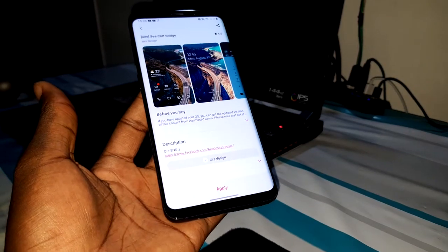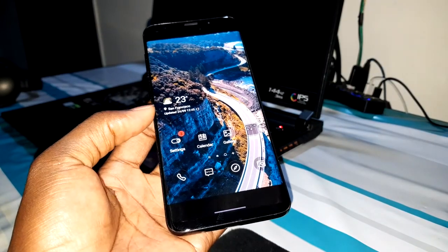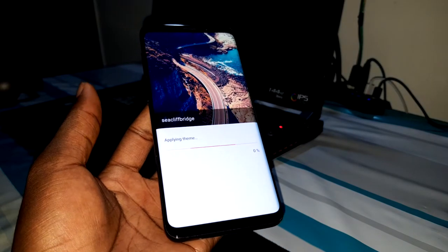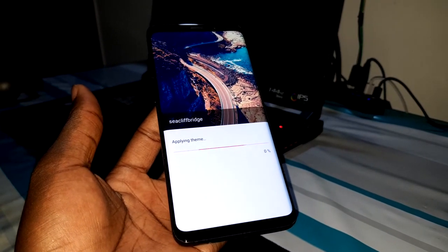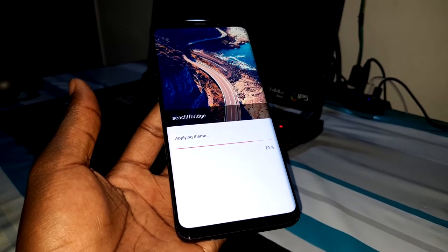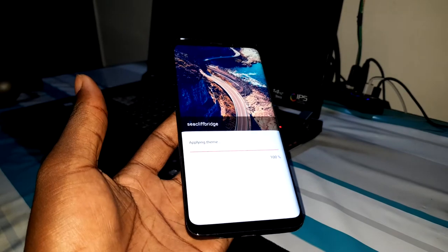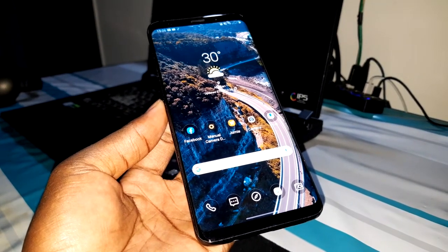As you can see, the download is finished. Now you can apply this new theme — just like that. Get ready to see everything change. This is the official Android 10 theme. Look at that!